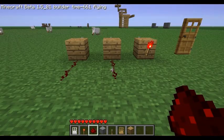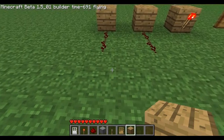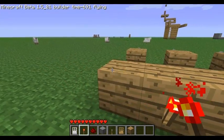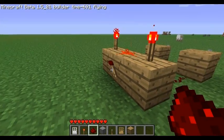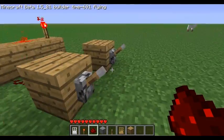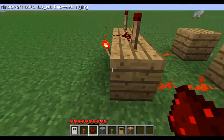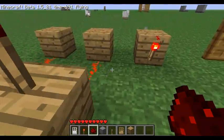You want to make some AND gates. What AND gates are is basically it says that both of these have to be on for this torch to be on. So you see how this one is off right now? We want this torch to be on right here. So you come over here and since these two have to be down, it turns this on. Because when torches receive power, they turn off. So it turns this one on basically.